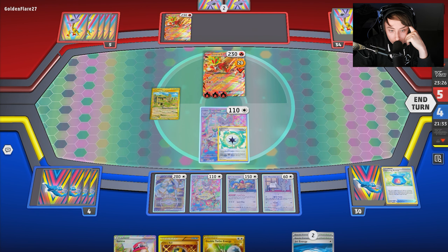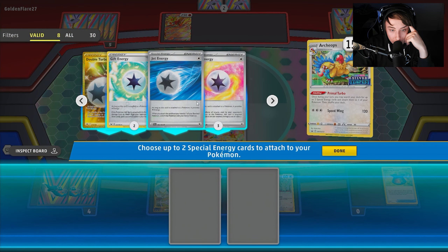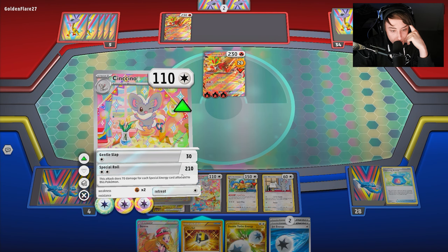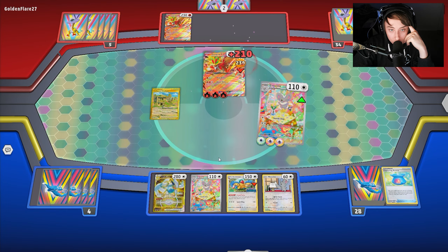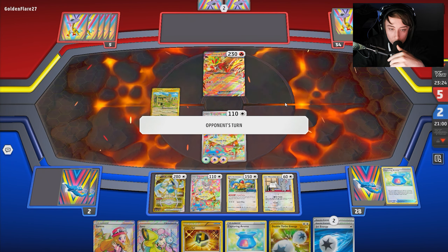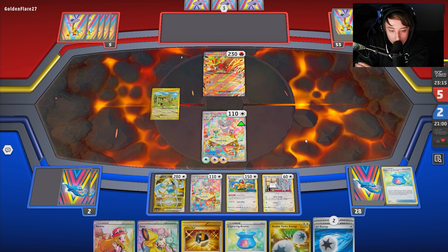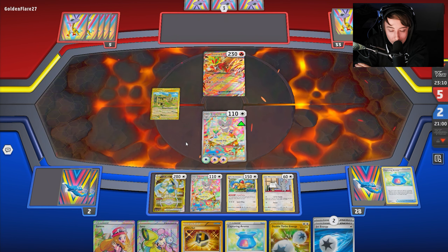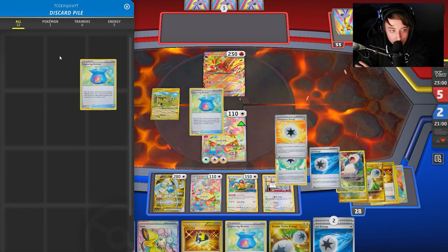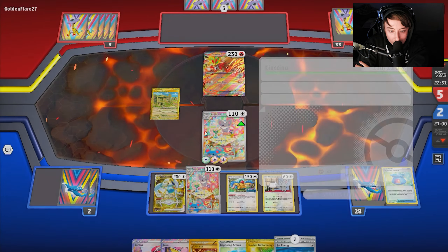We attach Gift Energy, go Primal Turbo, and it's a bit awkward with limited energy. We go double Mist Energy and hit 210, KOing the Gouging Fire. Opponent doesn't have much to work with on the back end. Even with only one Archaeops we're still able to maneuver. We got lucky with Magma Basin adding the extra 20 damage. This shows how Lugia plays out with only one Archaeops — it can definitely be scary. If opponent had taken out Archaeops with no energy, we would have had to manually power up Sencino and attack with Snorlax for 180.